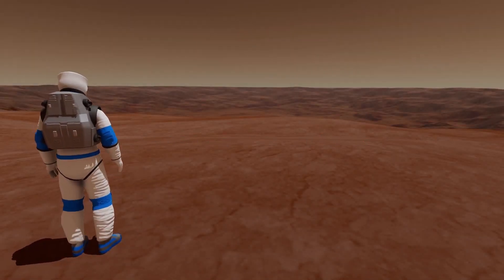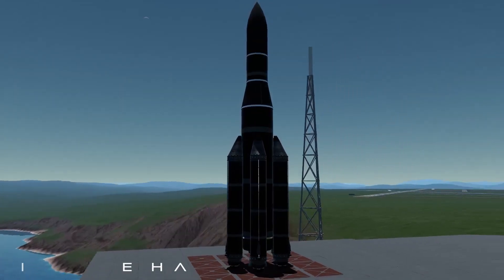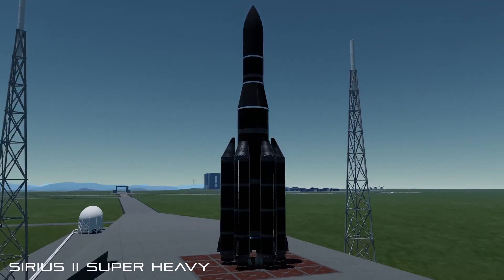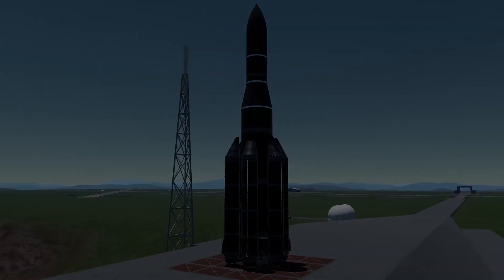To get to Scylaro we're going to need a fairly powerful launch vehicle, and that's why I built a completely new rocket from the ground up, made just to get to Scylaro. This thing is very powerful, and it should be able to lift the mass to orbit to help us start our journey.